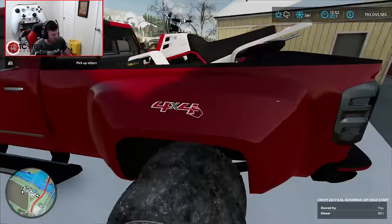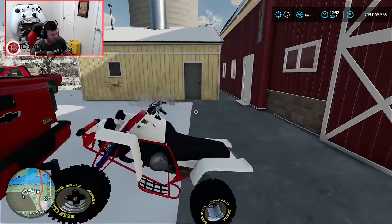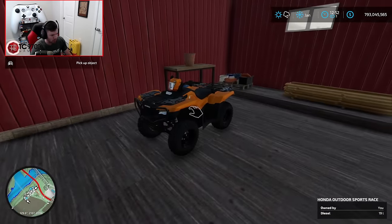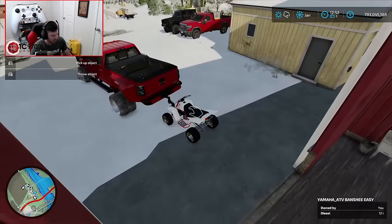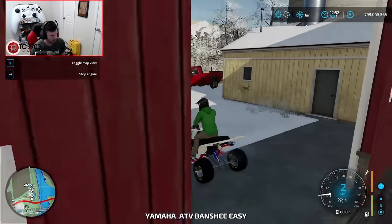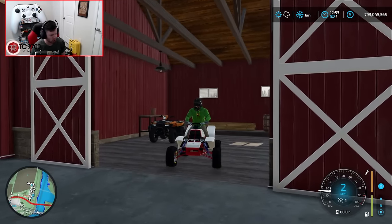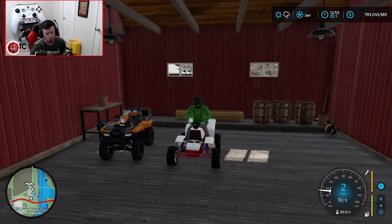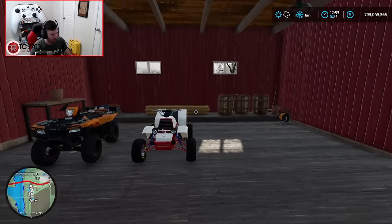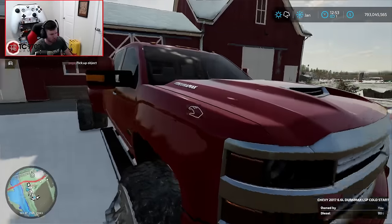Let's grab that Yamaha out of the bed and yeet it on out. Let's open this door and we'll throw it in here with the Honda. I just climbed the side of the doorframe — don't know how I did that. Let's back it on in — I love how slow the reverse is, reverse tops out at two miles an hour. Our little ATV collection is growing. I love it — it's freaking awesome.